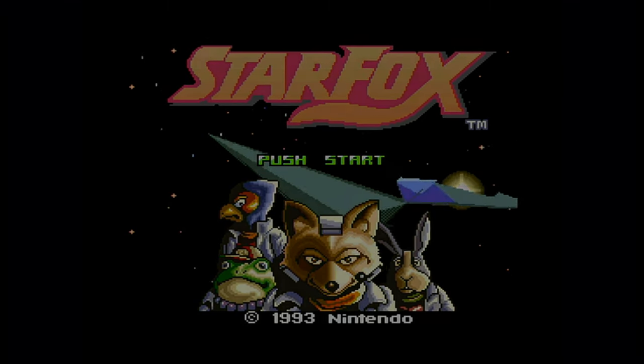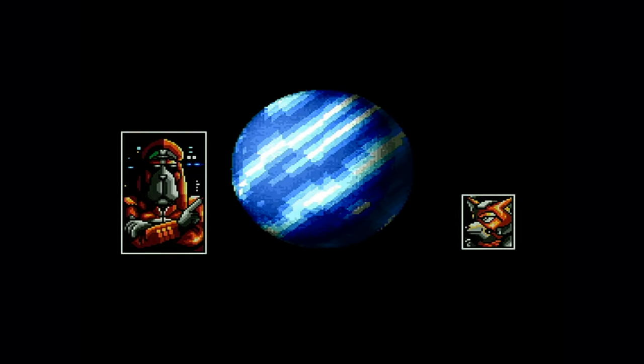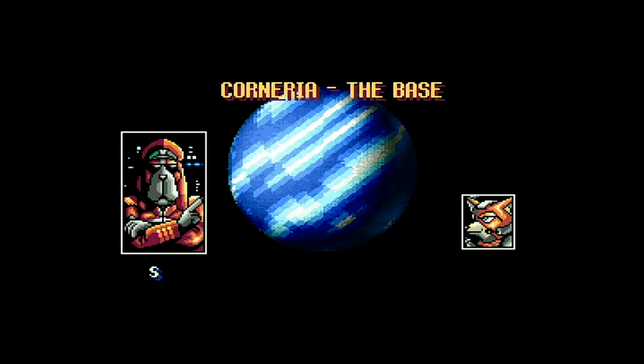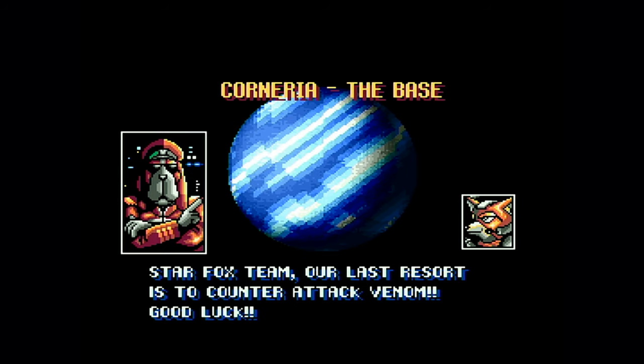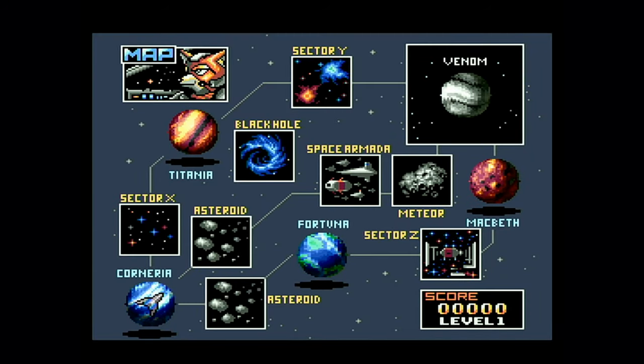Starting off with the original for the SNES back in 93, Star Fox is a 3D rail shooter where the player takes control of Fox McCloud, who is the leader of the Star Fox team which contains Falco, Peppy, and Slippy. The goal of the game is to protect the homeworld Corneria from Andross, who was banished and fled across the Lylat system to the planet Venom. The user gets to pick which route they want to go on — there are three routes with each being a different difficulty, and whichever route is chosen determines which locations the player will witness.